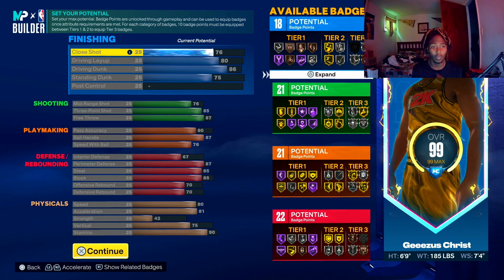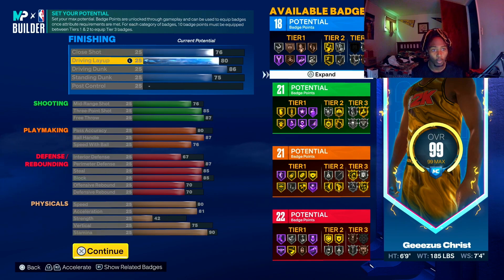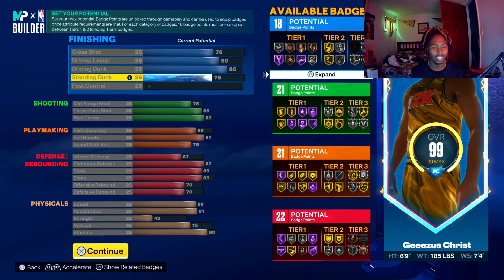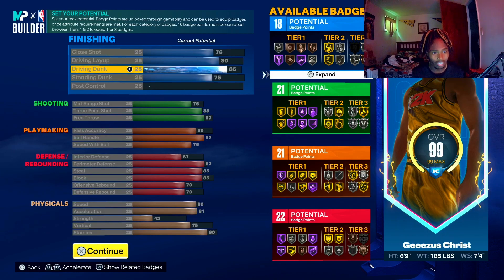Y'all are gonna go crazy with this build. Inside is good — you'll be finishing inside the paint. You won't get standing contact dunks, but you get those at 75. Driving dunk I put at 86 because you get limitless takeoff at 86.